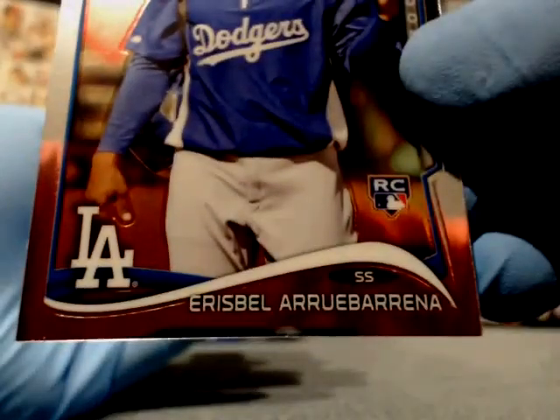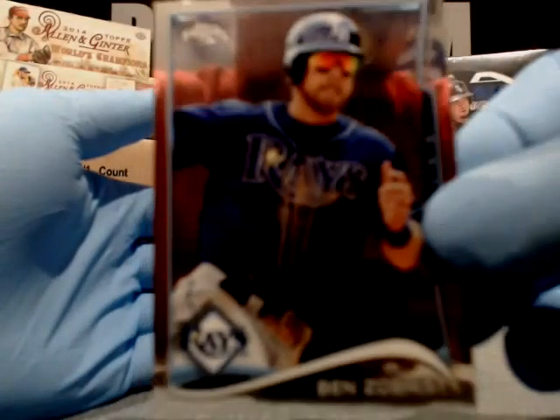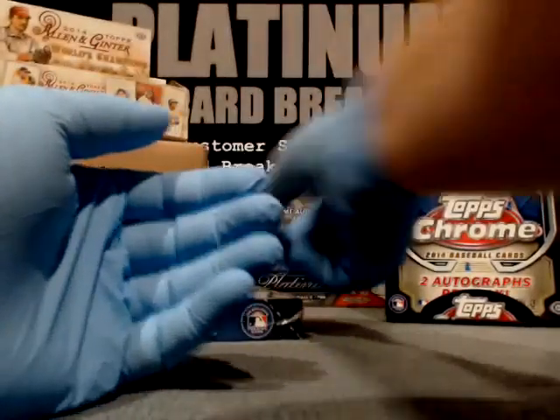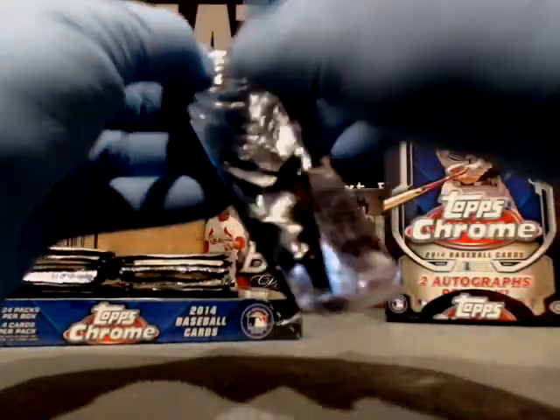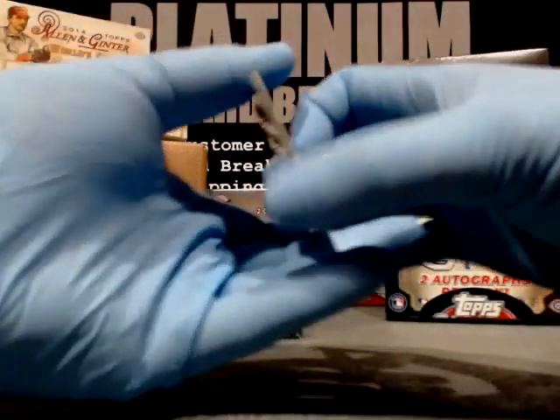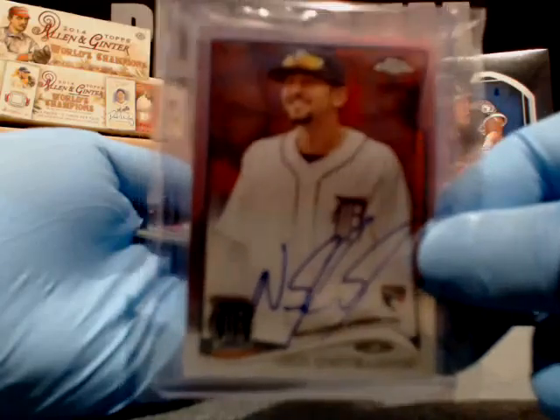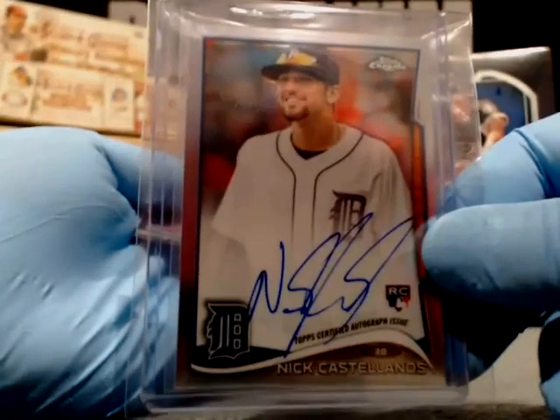Eris Brell — this guy kills me every time. Arubarena. What a name right there. Ben Zobrist, Rays — it's a tough one. Nothing better than rock shoulders, very tough. Butch, you are so down — it's Debbie Downer. Butch, do you want it? Look, guys — Butch is donating that.